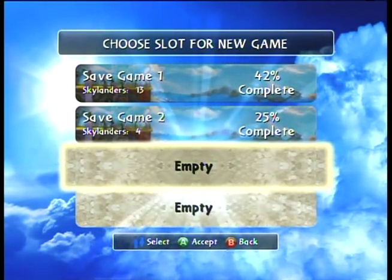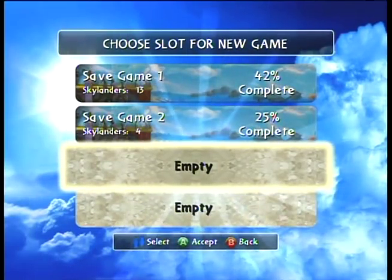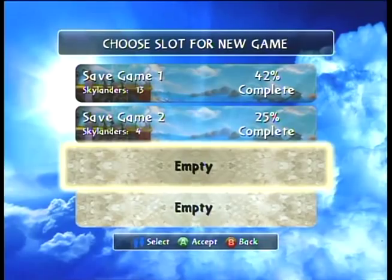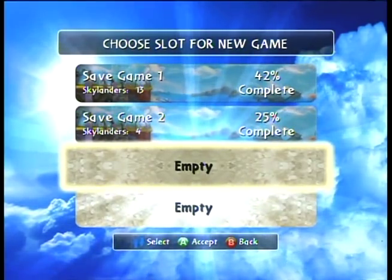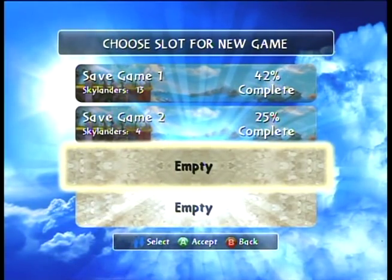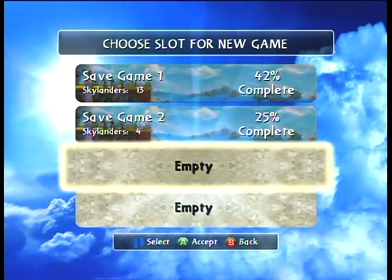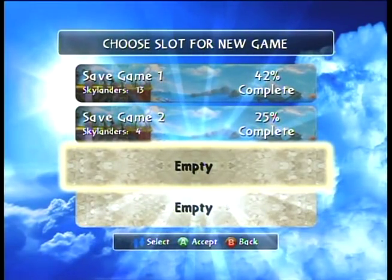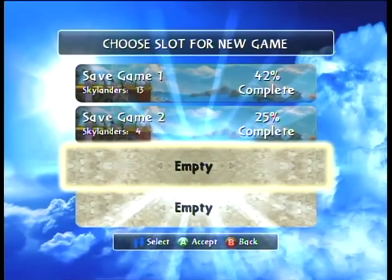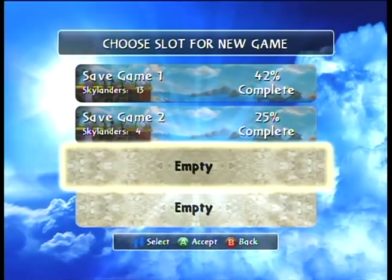So if I was to take the characters that I had been using in my other games and just plopped them down and tried to start an entirely new game with them, they would still be level ten or whatever they were, variously, throughout my multiple playthroughs of this game. I figured that in order to do a playthrough of this game the greatest justice possible, I should reset all my characters. So all my characters are gonna start at level one, with no gold, or hats, or anything.